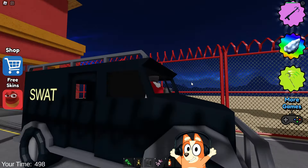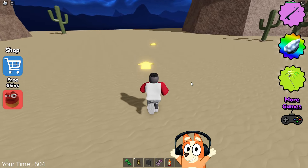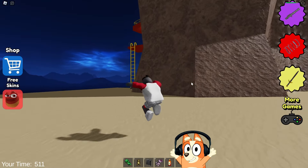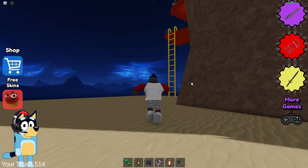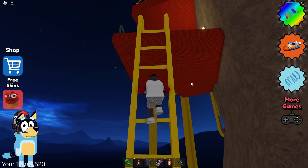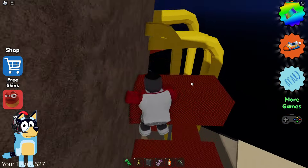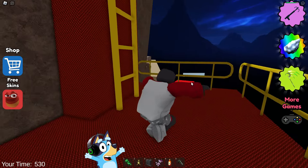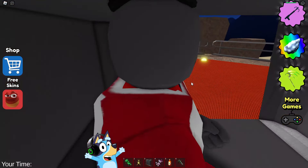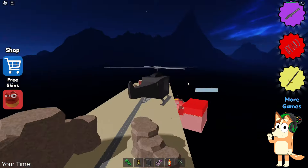I really hope that we were not deceived and that this will really be the case. Our character is driving quite strangely in this car — he rides standing up. It's strange because our character is quite tall. Perhaps these cars were created specifically for Red Larva, which is very tall. Let's now go up to the very top and find out if there will be a UFO there. We've almost reached the very top! Now let's climb these stairs and find out!